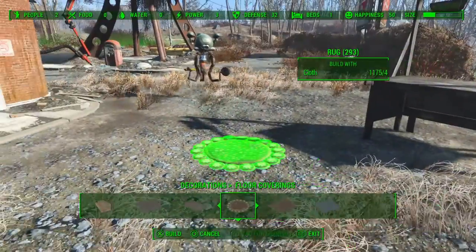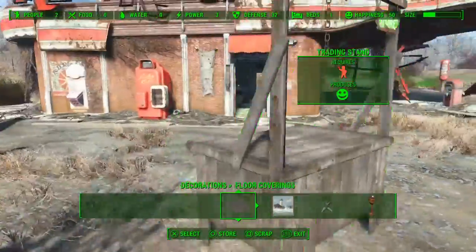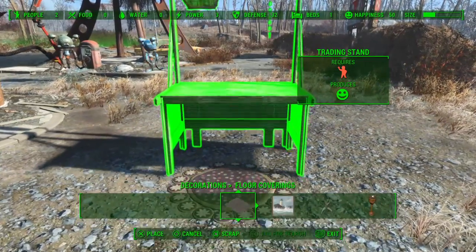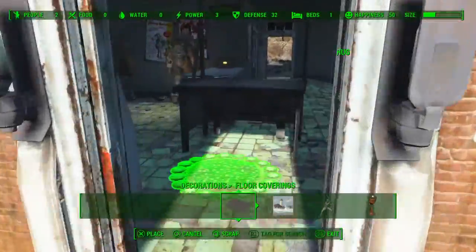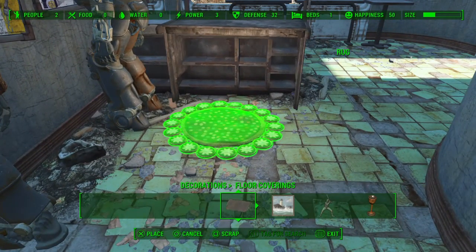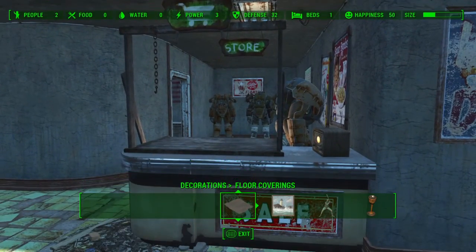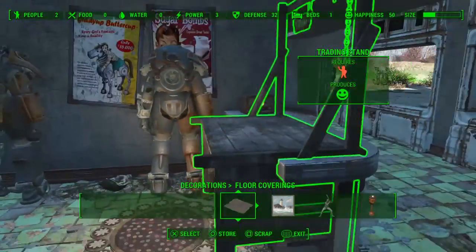Another thing that's really useful is getting trading stands, bars, clinics — whatever you have — inside of buildings and tucked away really nicely. You put it onto the rug until it starts to hover, it's a little finicky, then you grab the rug and it'll take the trading stand or bar clinic and move it into wherever you want it to glitch. Beautiful — that looks like an actual trading center now. The rug glitch still works.